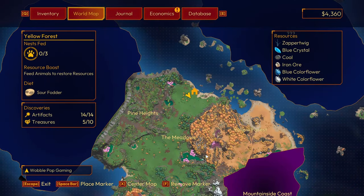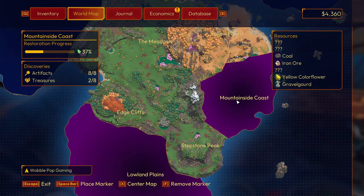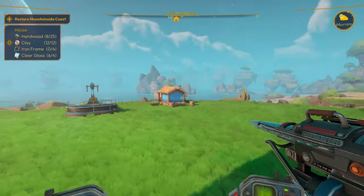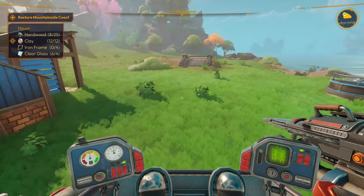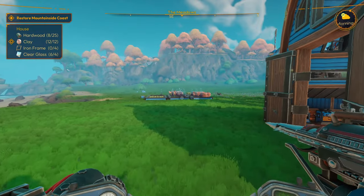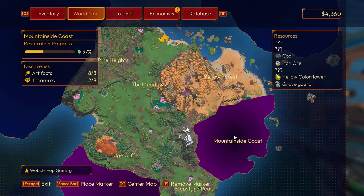I'm thinking what we need to do is probably clear mountainside coast. We'll clear this one and collect resources as we go, and when we come back we'll be ready and prepared to build a new house. So I'm going to clear my inventory, make sure the farm is all set up and ready to go, and then I will meet you at mountainside coast.